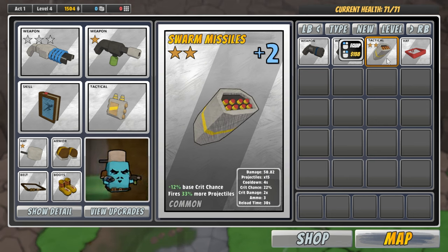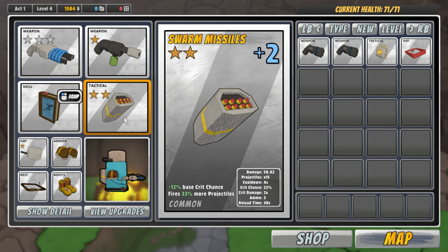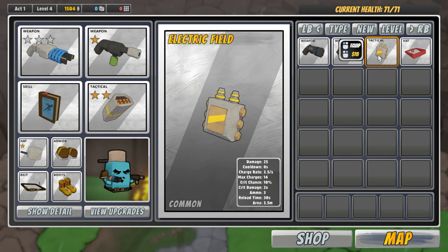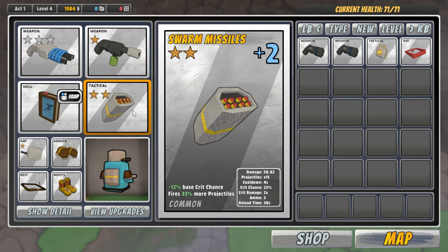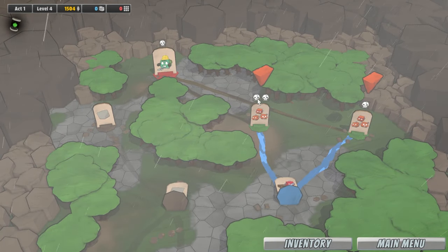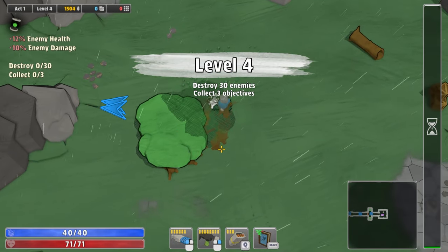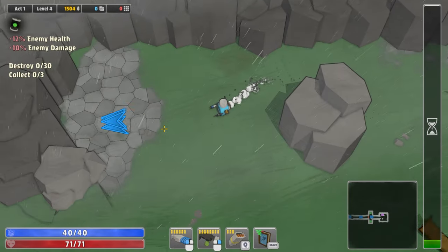So the electric field is a common tactical item, and now we have swarm missiles plus two. Let me think — it does 25 damage, but this does 50, double damage. How can it be worse, right? Famous last words. Let's see what this double negative ability is. The health and damage up both. So let's see how bad this is.